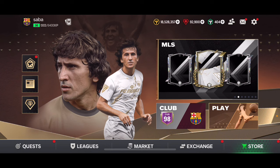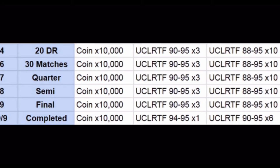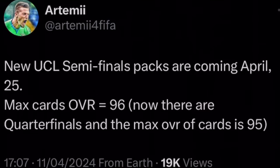Let's take a look at what UCL packs we're going to get and what rewards we're going to get. These are going to be the quest packs — for semifinals you can see we're going to get 10,000 coins, a UCL player which is 90 to 95 overall, three 90 to 95 overall players, as well as ten 88 to 95 overall players. According to RTME for FIFA's Twitter, new UCL semifinal packs are coming April 25th — next Thursday — and max overalls are going to be 96 overalls.